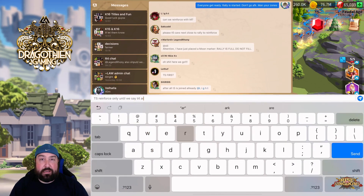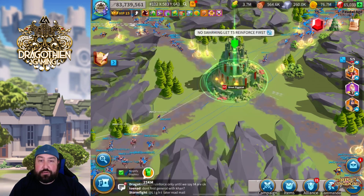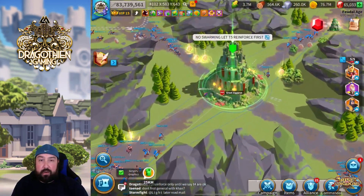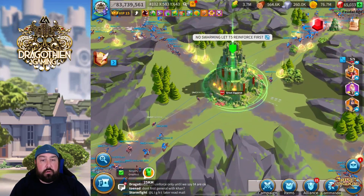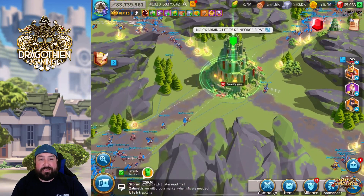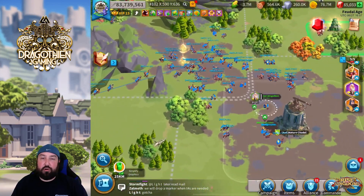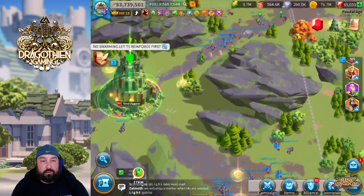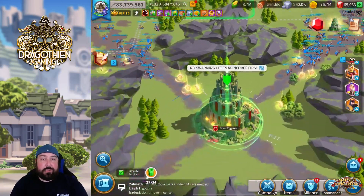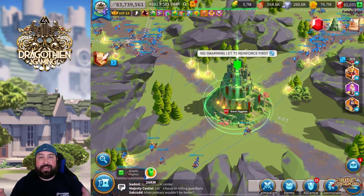We were going to be taking the Great Ziggurat first try, not needing to try a second time. When you see the rally coming, you will notice that I can't see it because when you simplify graphics, you can't see the actual rally. So I unsimplified for just a moment and resimplified right after so you can see what we were working with. As you'll notice inside the video, we have everybody positioned at each Citadel.